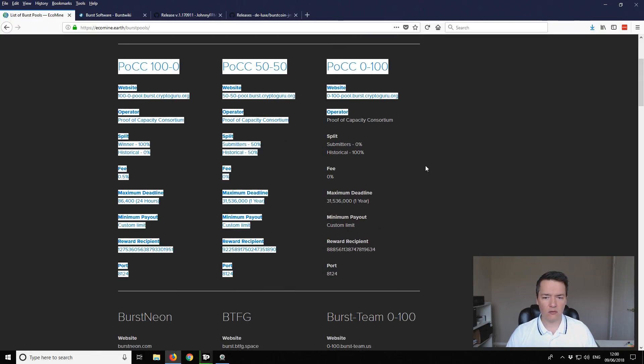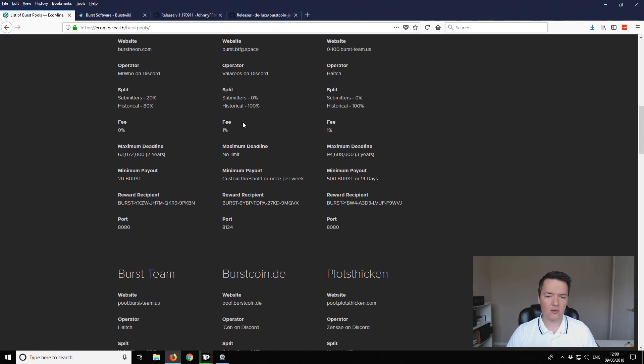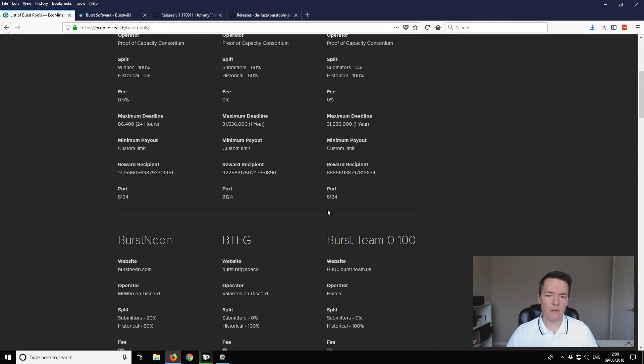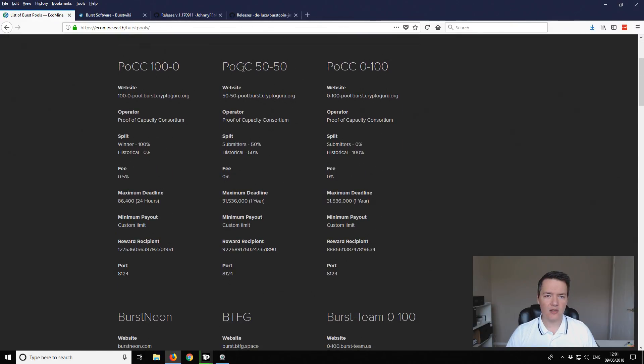The first rows are all the POCC mining pools. You can choose which one you like and there are some other ones further down. It's probably good to choose one that you've used before if it supports the update, or one of the smaller ones. For simplicity I'm going to use the POCC - the Proof of Capacity Consortium - and I'm going to use the 50-50 pool.